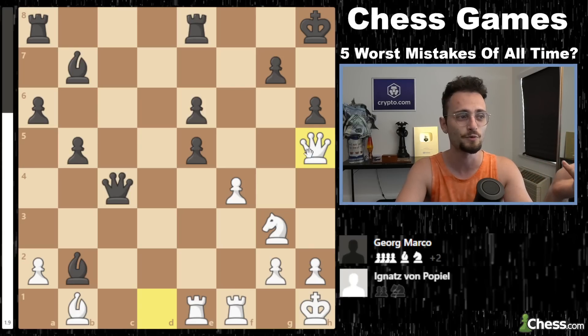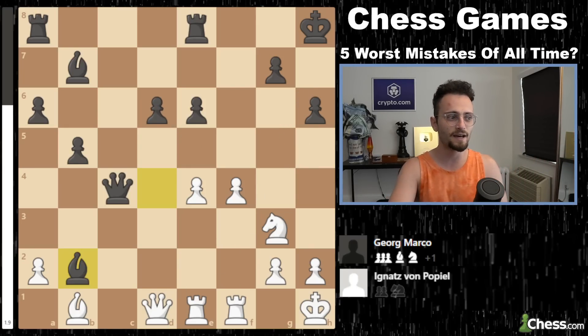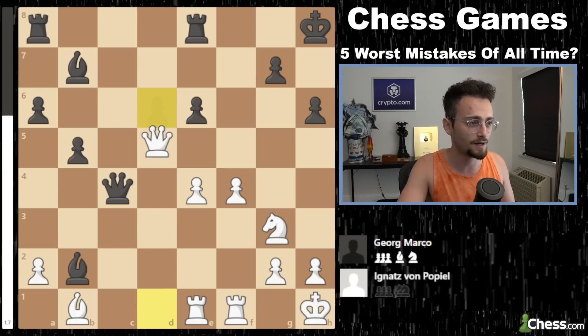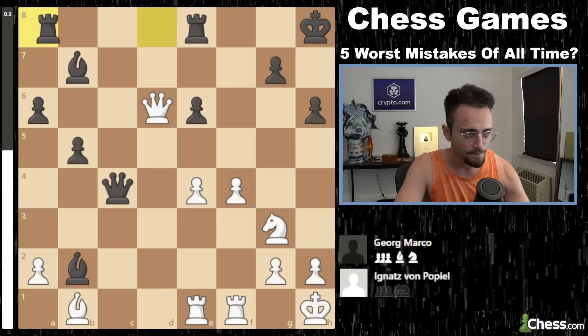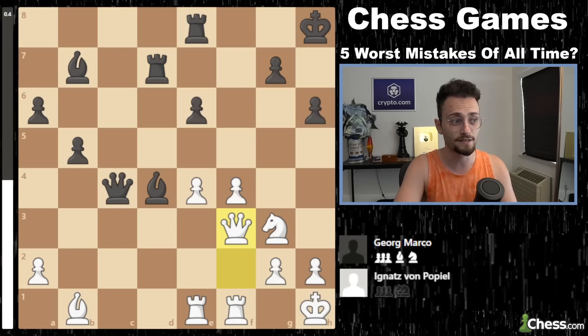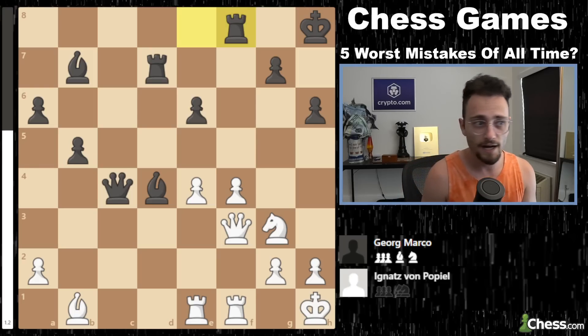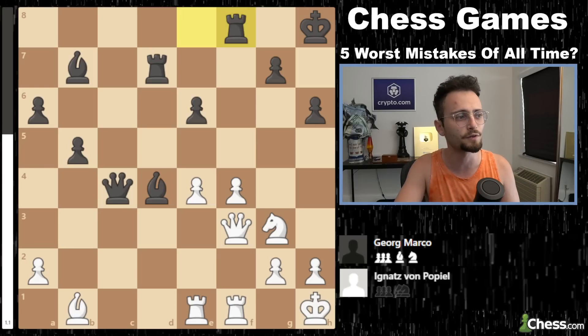Instead of that, Ignaz von Popiel took the pawn on d6, moved the queen to b6, and black still has visually a very nice position — the bishops are pressuring, the rooks are very solid. But this game ended very quickly. From this point forward, the game ended in five moves.